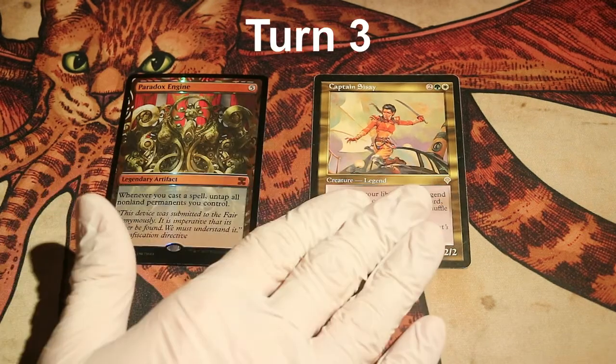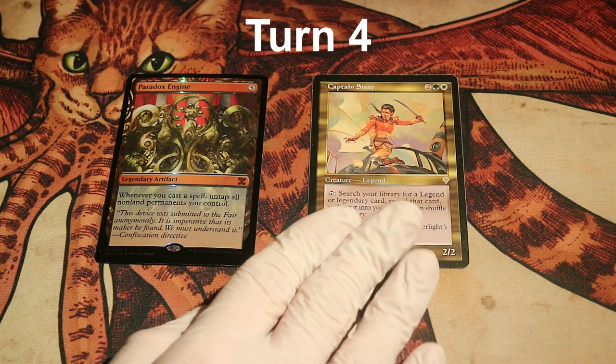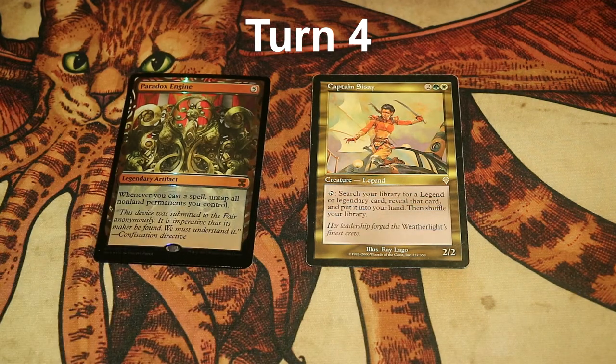We're getting to turn 3, playing Cissé and passing turn. Turn 4: we untap Captain Cissé and Paradox Engine is still inside our deck. What are we going to do? The answer is nothing — we're going to pass turn. The reason is: if we can't play Paradox Engine and another spell, Cissé will remain tapped and Paradox Engine will be sitting in play for everyone to deal with. It is safer to have Paradox Engine inside your deck than in play. And also safer inside your deck than in your hand.